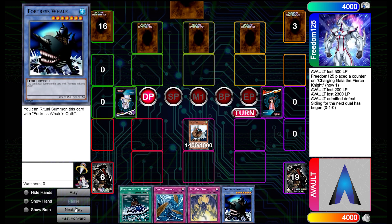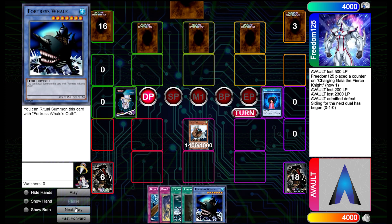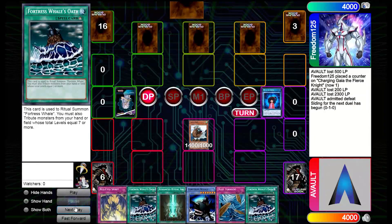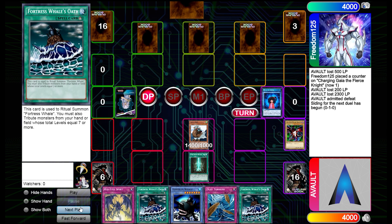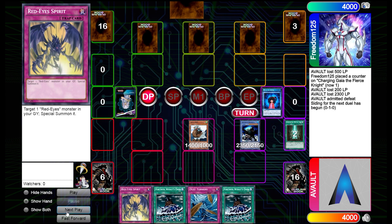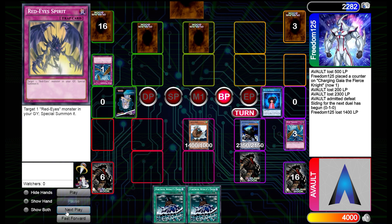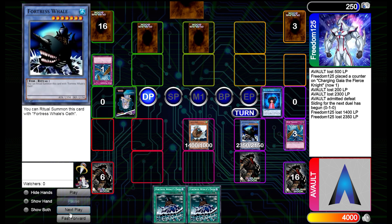We quickly top-deck one, so we go Sonic Bird first, grab Advanced Ritual Art, flip up Ritual Ceremony — always use the skill as soon as you can, there's no reason to wait. We grab Fortress Whale, and we don't see any Red Eyes in hand this time, so we go for Advanced Ritual Art pitching our Red Eyes. That's why we play Red Eye Spirit as well, to bring back Red Eyes Black Dragon later. We set our backrows and attack into their empty field.